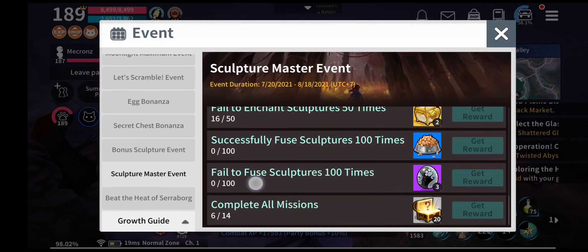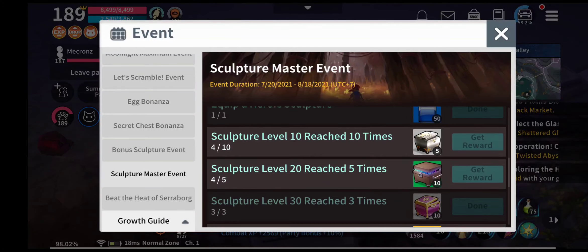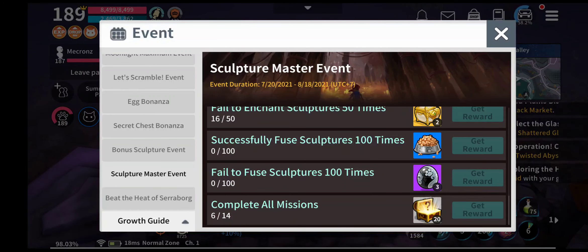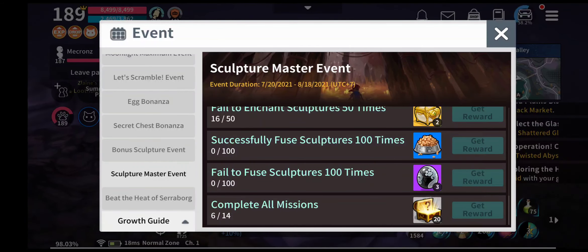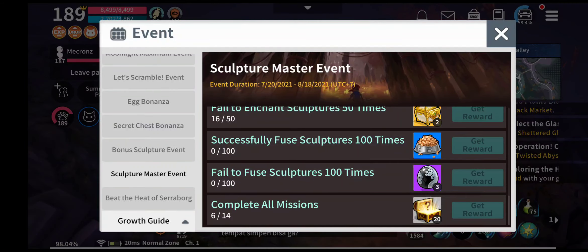Fusions would be my last priority. I will complete all the tasks above before doing the fusion one, because the last fusion task is actually 100 times — meaning you have to fuse 500 pieces of sculpture to get it. It's also something hard to bat because a successful fuse is quite difficult and we usually fail most of the time.